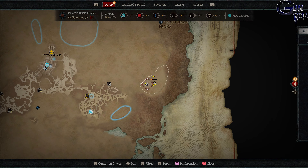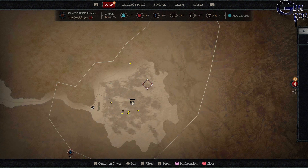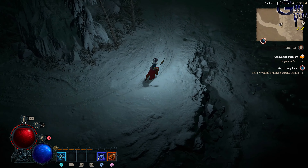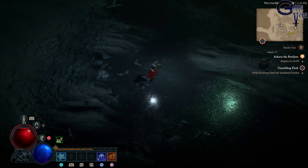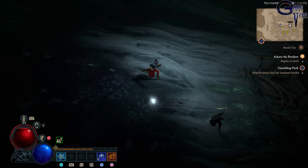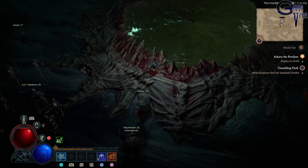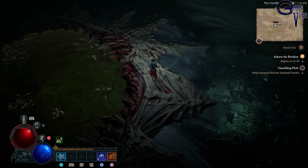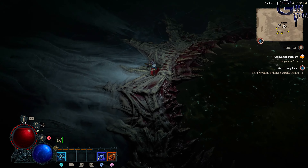Welcome back everybody. In this video I'm going to show you where to find Ashava and how to defeat her. This is the corner of the map you want to be looking at, right on the far east, and this is what the grounds look like. No matter what time of in-game day you go, the world will be completely in darkness. This is the pit where Ashava will emerge from.